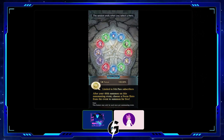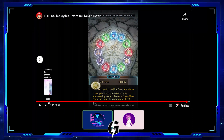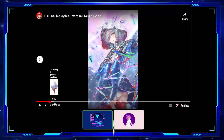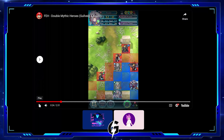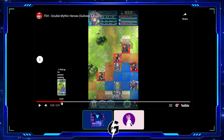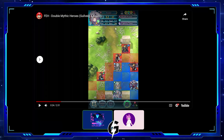Of course there's only one song. Let's go over the two units. First off we have Kvasir — she's a red tome cavalier unit. Her stats: 40 HP, and this is a buff so I'm assuming it's a 6-merge base, so I think it's 58 attack, 47 speed, 17 defense, and 26 resistance. Now let's look at her kit.